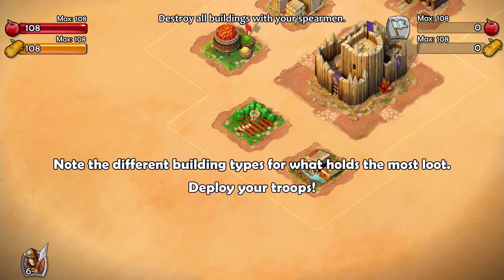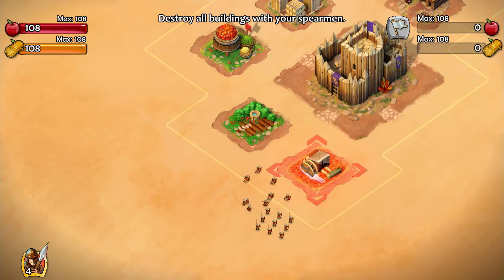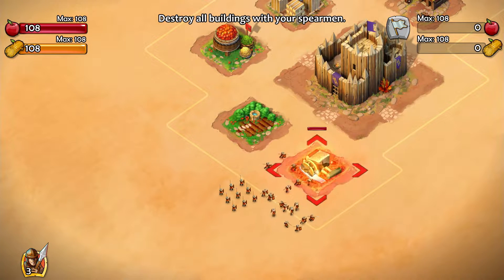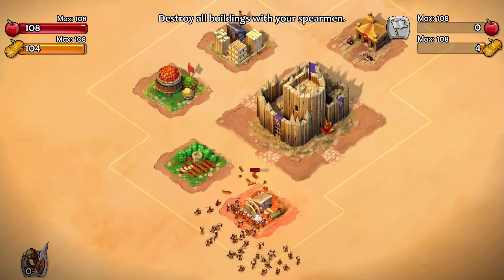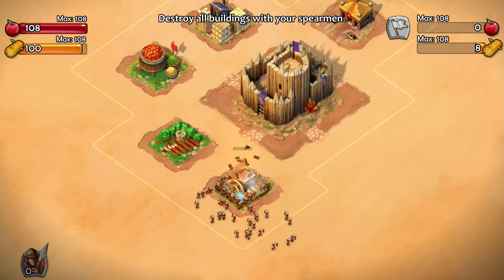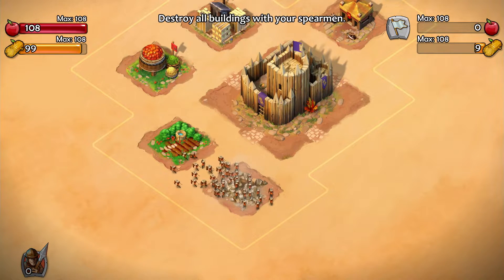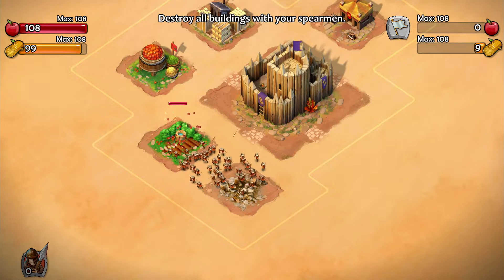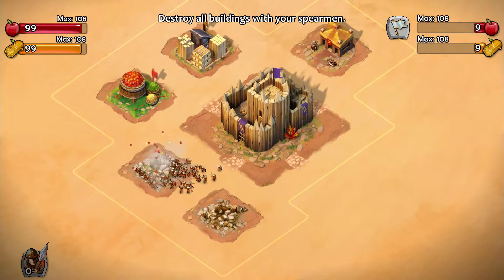Note the different building types and what holds the most loot. Deploy your troops here — we have to choose an empty area outside. We may as well deploy them all here because it doesn't look like there are any defenders. Let's go from building to building and loot this mill. Of course we've reached our maximum here so this isn't really going to get us much.